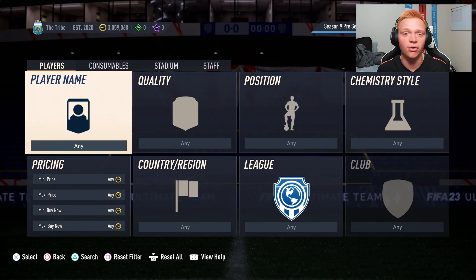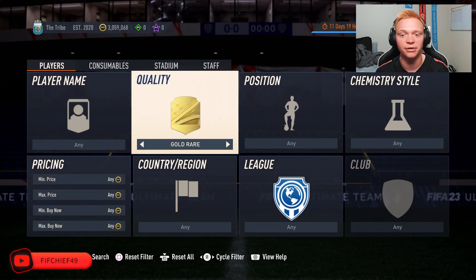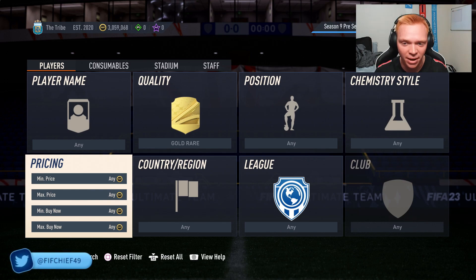Diving into this video, the simplest and easiest trading method for you to make coins at the start of Ultimate Team — we're going to be going over a method that we call mass bidding. Now you might be pretty familiar with this, but it is something that's super vital to use throughout the year whenever you're on a low coin balance. And I've got a couple tricks for you guys to make it even better.